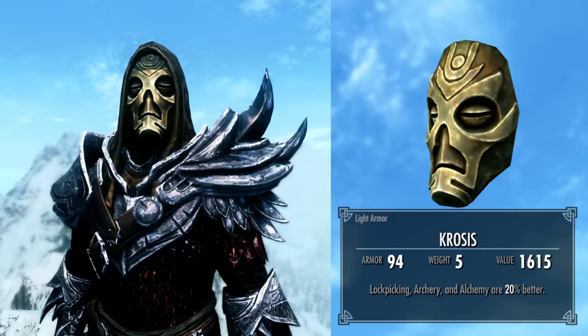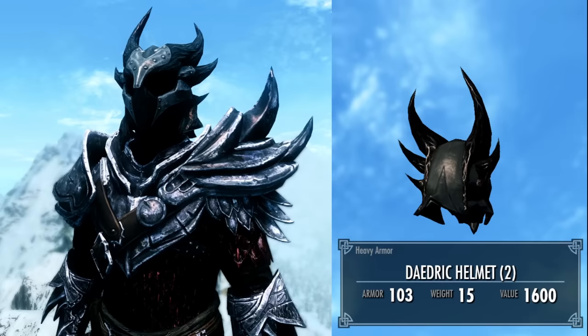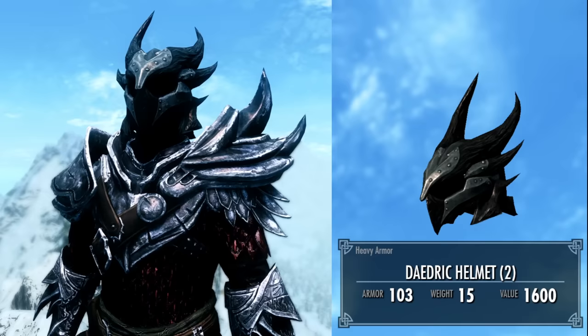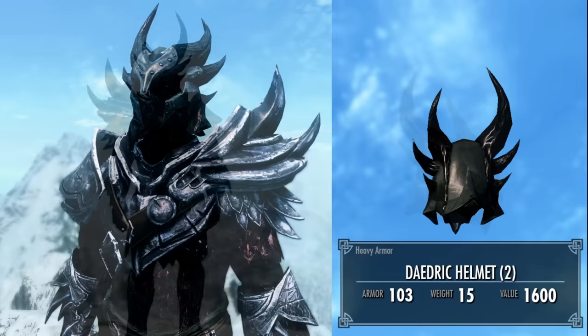This is the only light armor set in the game that allows you to do this without taking away the benefits of wearing a matching set of armor. Finally, the optional heavy Daedric helmet gives you a total base armor of 95 and it still counts as a full set of light armor, meaning all the light armor perks still work and you get that 50% extra boost to your armor rating even though you're technically wearing heavy and light armor at the same time. The main drawback is that you'll be leveling up both your light armor and heavy armor skills simultaneously, so if you're min-maxing your character that's not ideal.